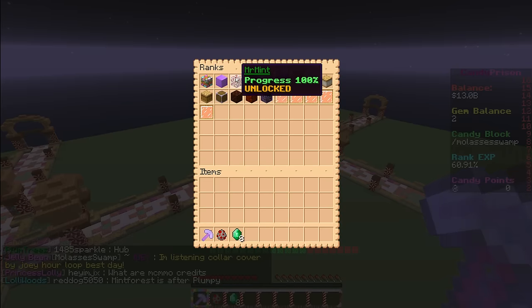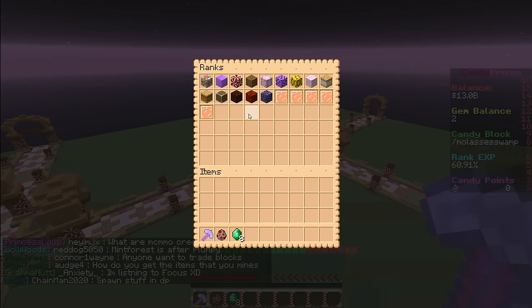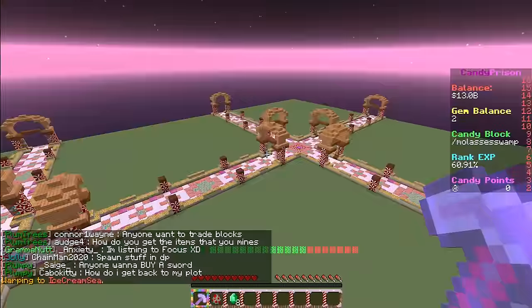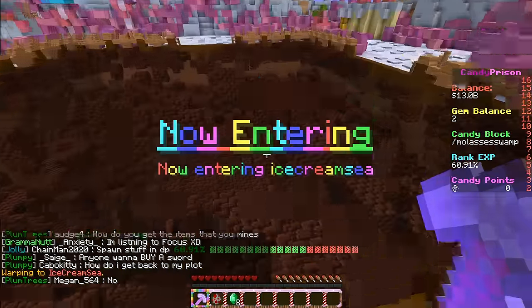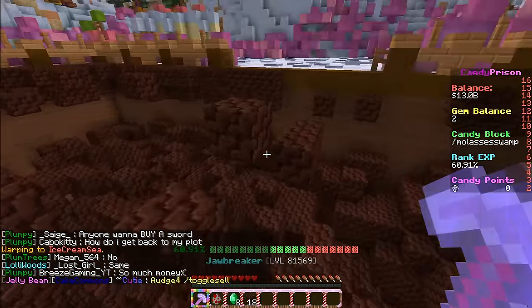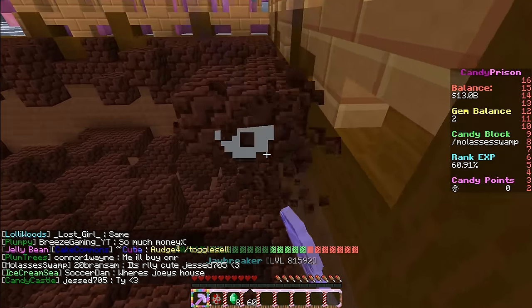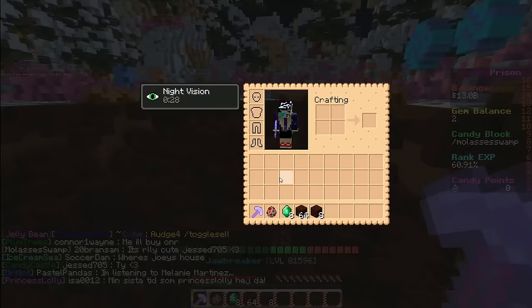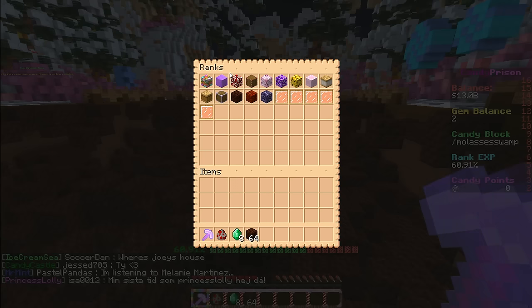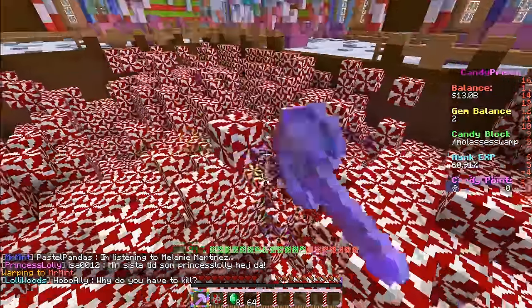I kind of want to make like a gingerbread house, so I'll probably be using a lot of these blocks. I also want to put some candy canes out in front so it's all pretty. Maybe I'll use this block for the ground — these look like chocolate bars. Let me get a stack of things; my pickaxe has a lot of fortune on it. And let's get some of these candy canes — I want to put some big candy cane spikes out in front of my house.